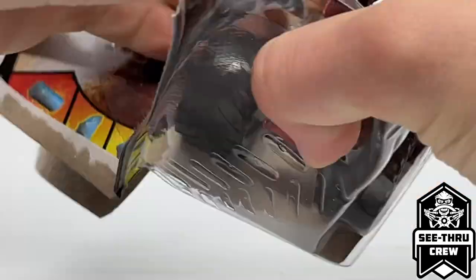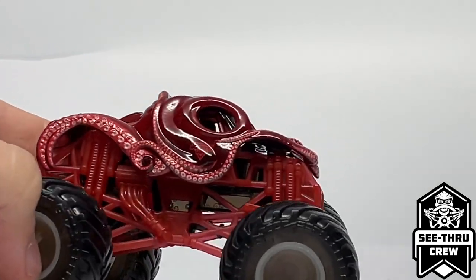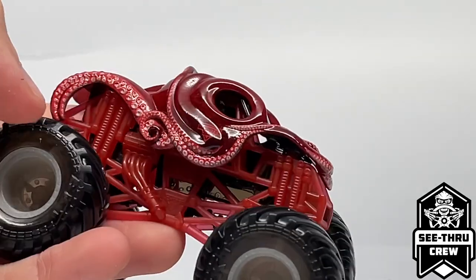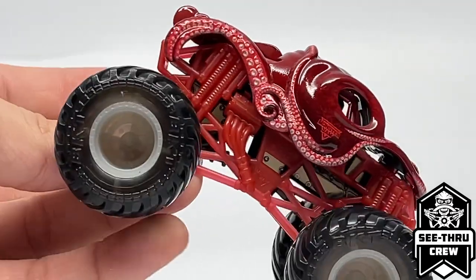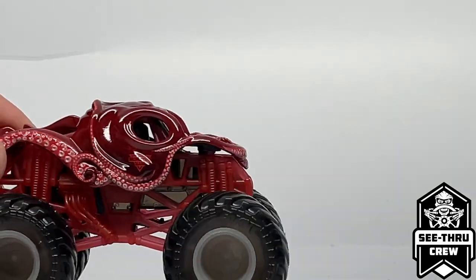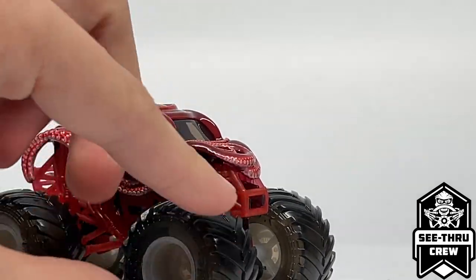A new truck for this assortment is the Oxinator from See-Through Crew. Oxinator also has a specialized crush car color — a maroon car to match the paint scheme of the truck. The Oxinator itself has a lot of graphics improvement with cool little light details, as if there are scratches in the actual octopus body. It features a maroon transparent roll cage, a transparent black chassis, transparent dark gray tires, and semi-transparent almost opaque white rims. It is a See-Through Crew truck, so everything on the bottom of the chassis is see-through, just like Grave Digger from the previous assortment and Max D from Series 22. It reminds me of the Mix 9 edition but done even better with all the clear parts.